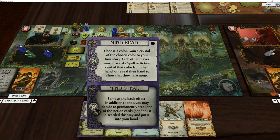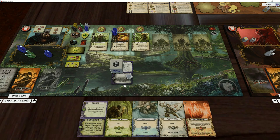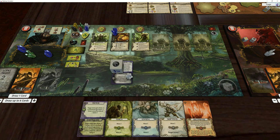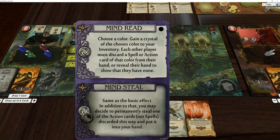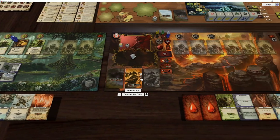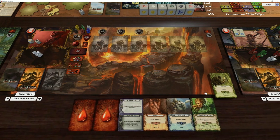It's the coolest card — we're actually pairing it at night with the Black Mana, so we're doing the Mind Steal variant, which means not only do we get a Crystal of any type, I'm going to take a green — not only do we take a Crystal of any type, we can actually keep one of the cards. I'm going to take a green card, yoink.